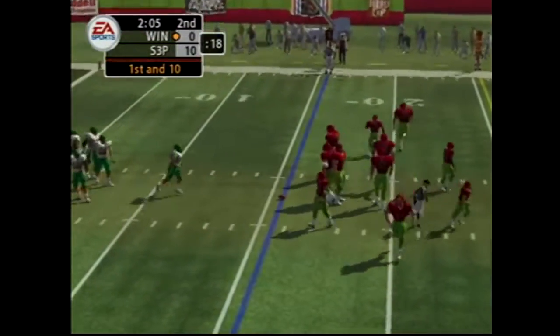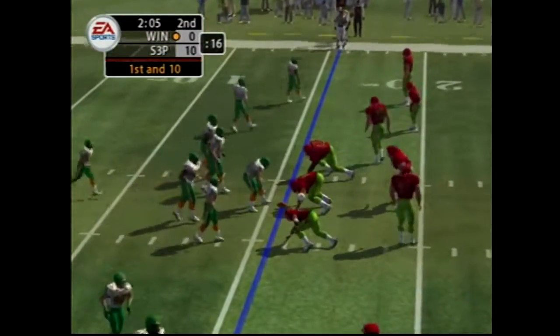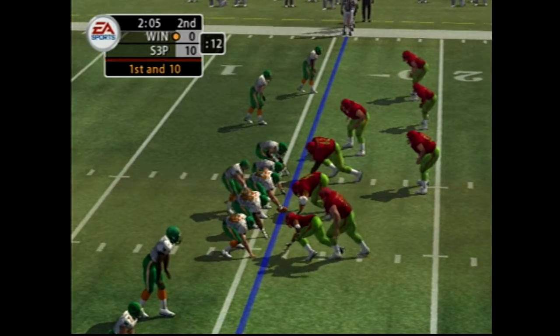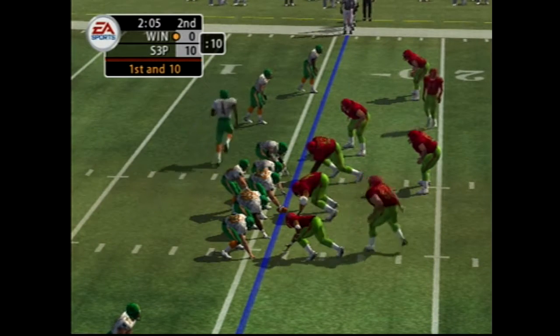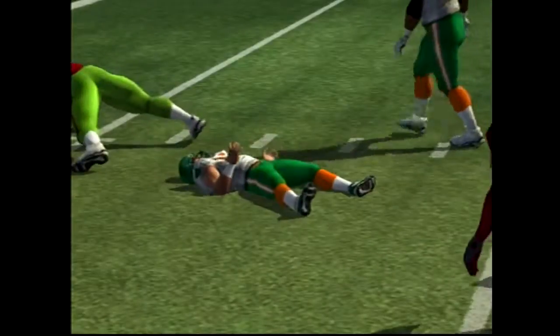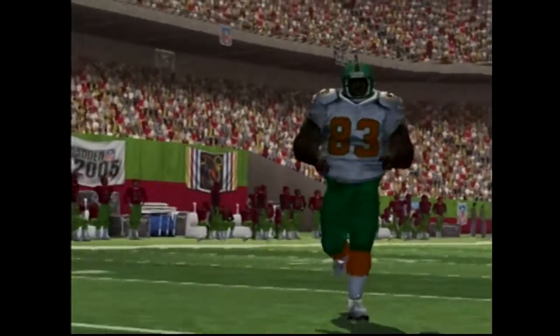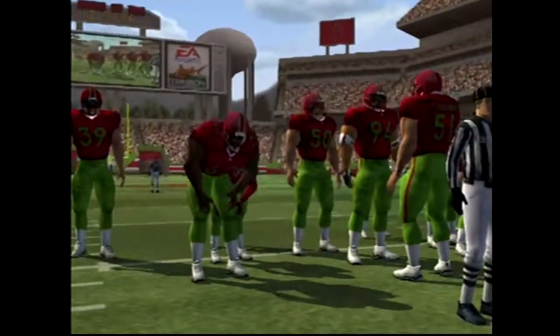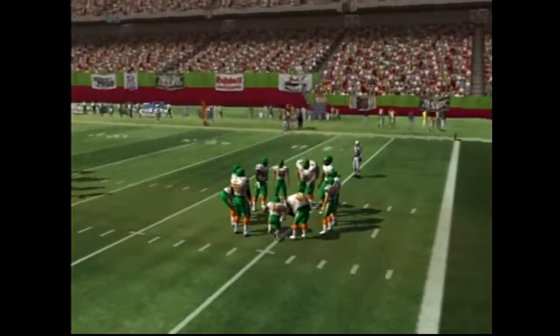Two-minute warning coming up. The visiting team lines up in a five-receiver set. Pass play here on first down — gets his hand on it and throws incomplete because he had major pressure. The corner came on a blitz and sprinted for the quarterback. Guys love the opportunity to get a sack, and that time he just missed taking him down.